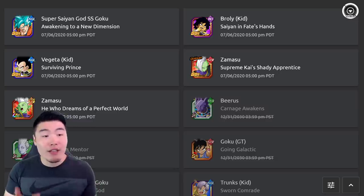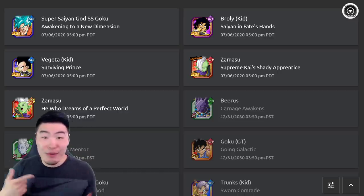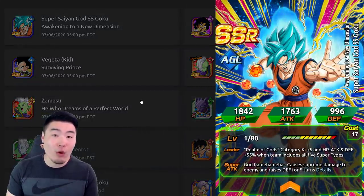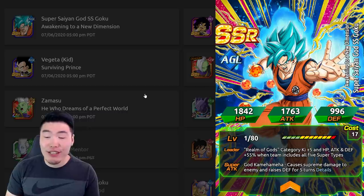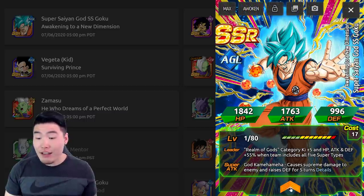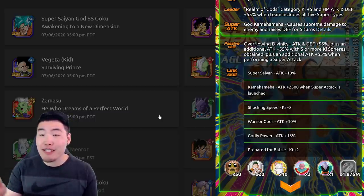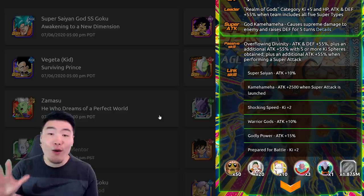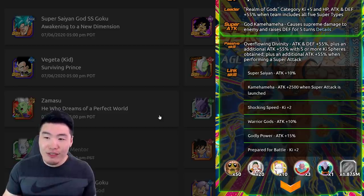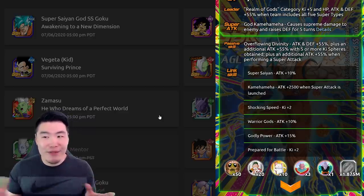We don't have the Fusions yet, but we do have a couple of the free-to-play characters that will be obtainable on the first day as soon as the celebration begins. We got the AGL Super Saiyan Blue Goku, who is the Login Reward for this year's anniversary. He's got the five-star Dragon Ball in his hand as well as the five fingers extended for the five-year anniversary. His leader skill is Realm of Gods category, HP, attack and defense plus 55% when the team includes all five types or all five super types.